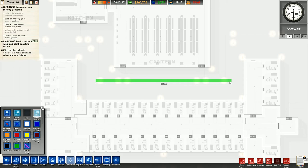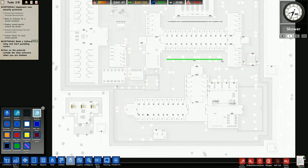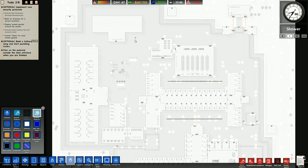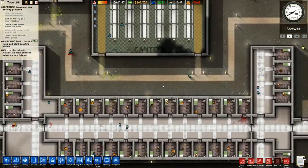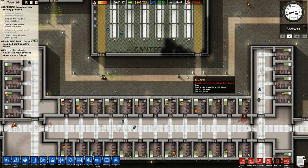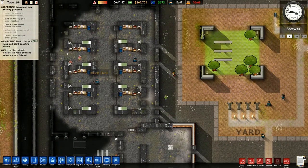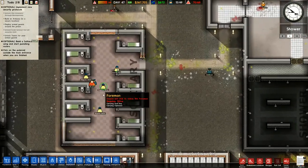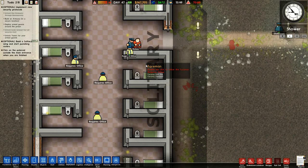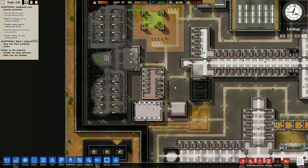I'm trying to figure out where to put a patrol route — like that, and there's a patrol route there, and one down there. I'm not sure if that's right. I've got guards: 22 stationed, one doing jobs, eight resting, 17 available — so plenty of guards. Over this side we're building a solitary wing and starting to punish rioters. It looks like this bit is now working; I've got patrols going through.